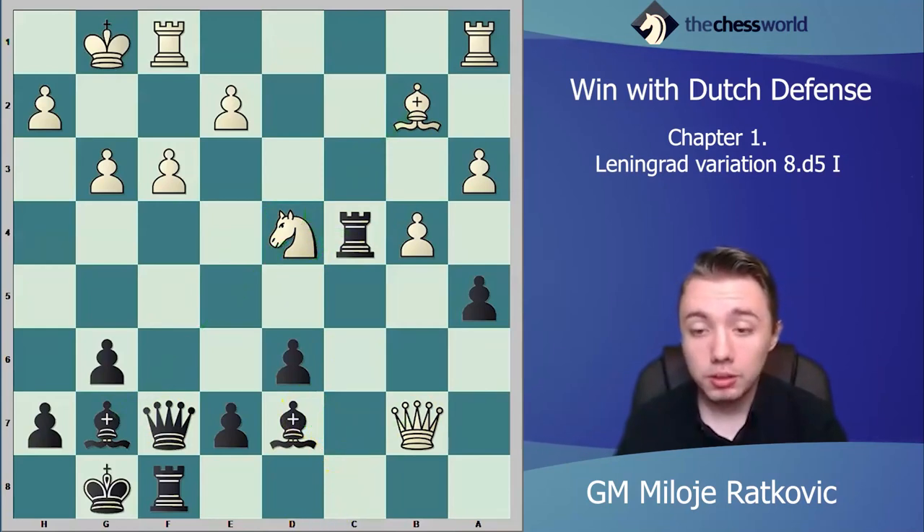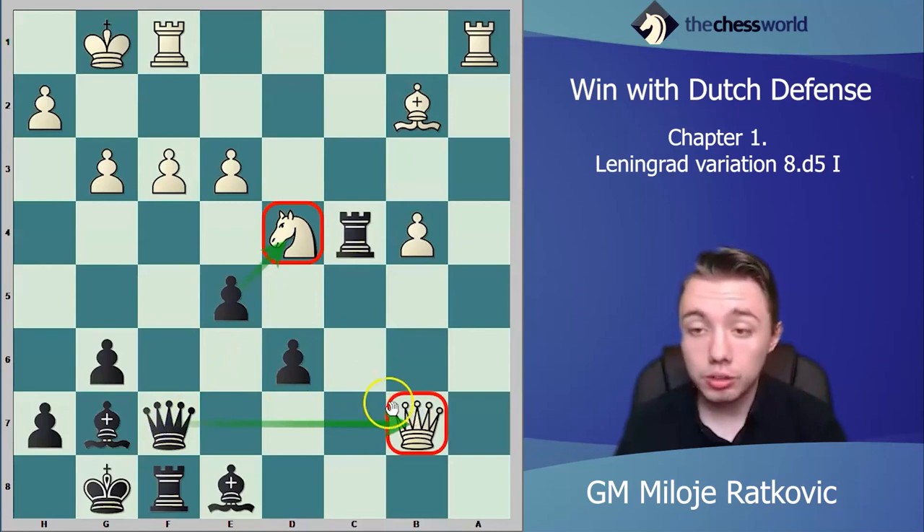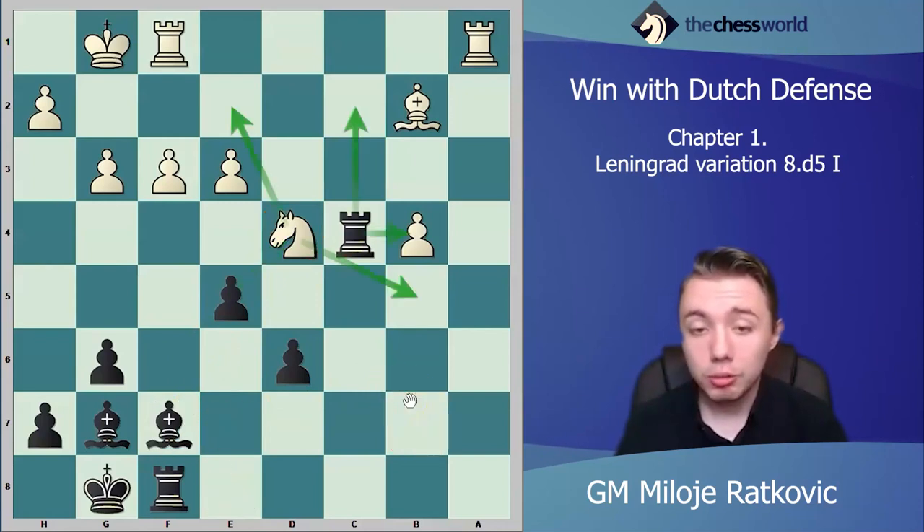After queen b7, you play the very strong move bishop b8. You don't want to take on d4 because then white just takes bishop d4, and when you take rook d4 white takes your bishop — you're just trading pieces, which is good for white since white is up material. So we don't take bishop d4, we play bishop b8. The c4 pawn is still under attack, the knight is pinned, and we have other threats. If white does something like e3, we take axb4, white takes axb4, then we play e5 attacking the knight — at the same time white's queen is under attack.